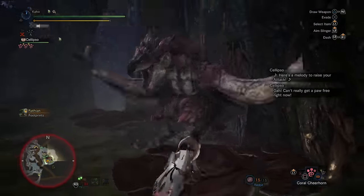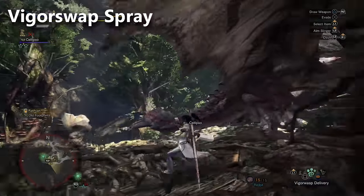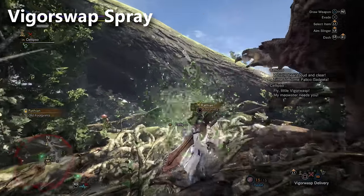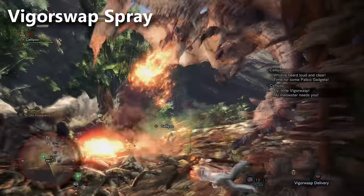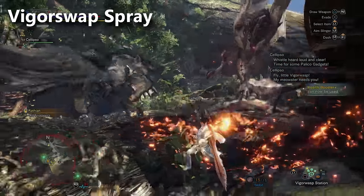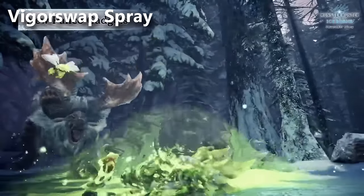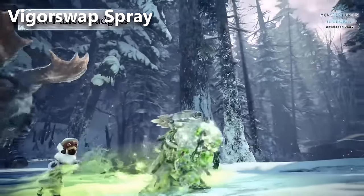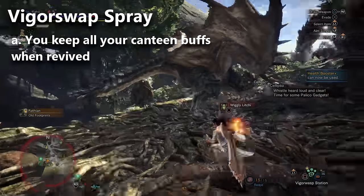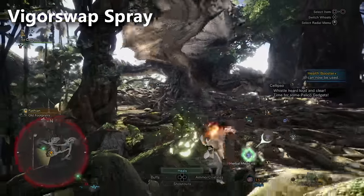The very first Palico gear is already in your inventory. You're given the Vigoros Spray automatically when you start the game. In Iceborne, all the gears have a new thing that they do. With the Vigoros Spray, when you faint and get carded, your Palico will jump over you and revive you. This actually allows you to keep all the benefits of your canteen meals as well as saving one of your carts. It's a really nice skill if you're trying to play defensively.